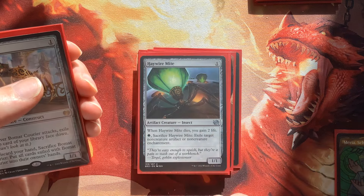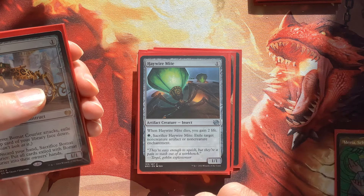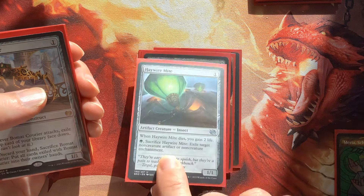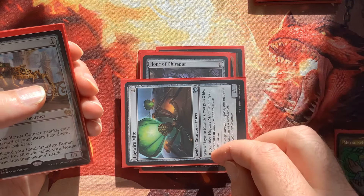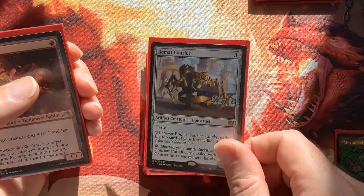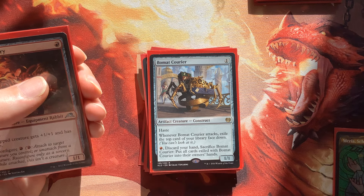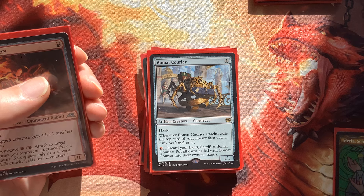Haywire Mite lets you take out really problematic enchantments or artifacts. Just cast it with Maria — even if you're tapped out on lands, use Maria's ability to tap it down, it sacrifices itself paying into green, and you've exiled a nasty artifact or enchantment. Bowmaster Courier is another amazing card — in your opening hand it draws so many cards, hitting open opponents and then letting you discard your hand and accrue the cards exiled underneath it.